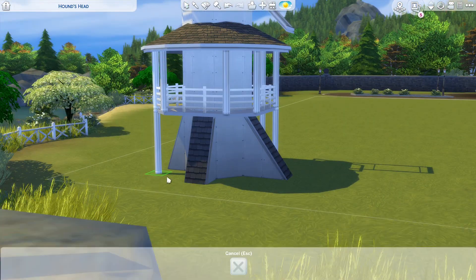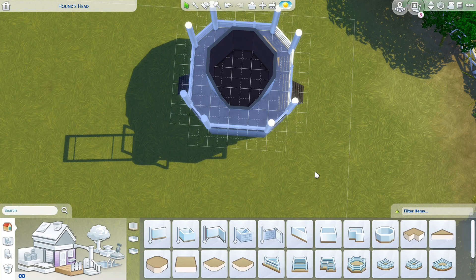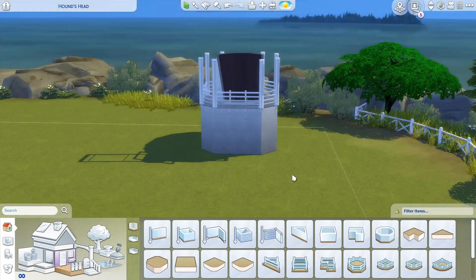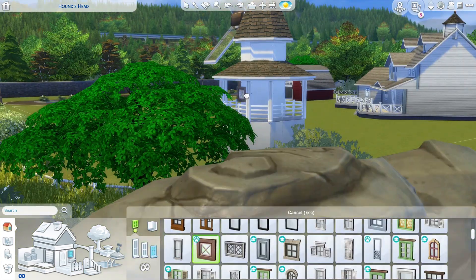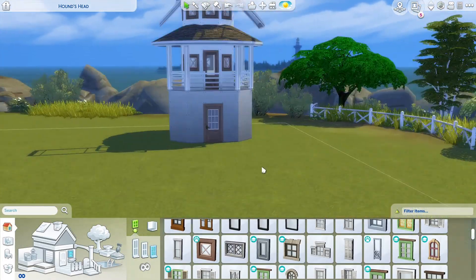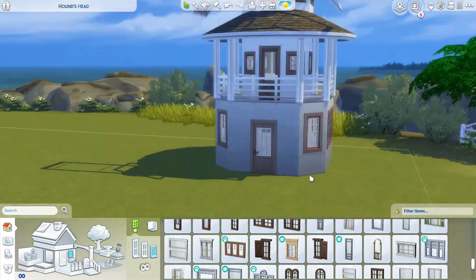I did make the interior pretty usable as well, so I'm pretty happy with that. Up on the top level there is a window seat nook area that I could imagine a teenager wanting to come out and hang out there, read a book — or really anyone. I think that would just be a great place to get some quiet and some refreshing air.